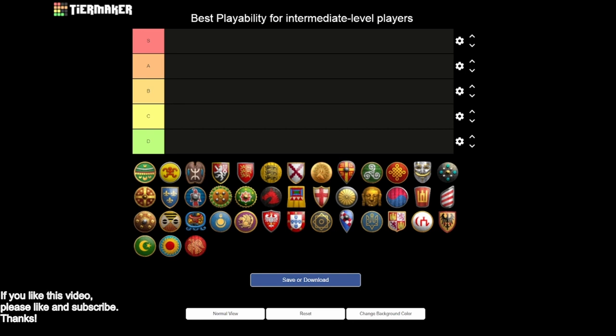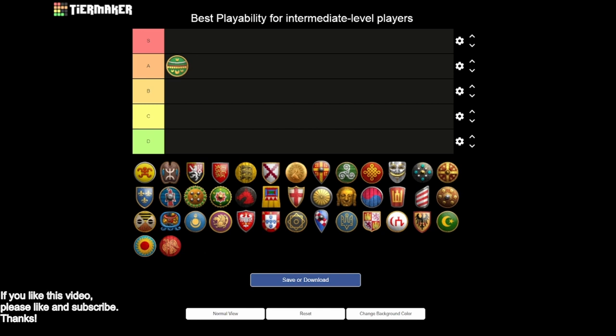First on the list is the Aztecs, and Aztecs are going to go into the A tier. They get some really nice bonuses in the early game - giving their villagers more carry capacity boosts your economy, military is created faster which is huge, you get a little extra gold. You have really good early game options with Aztecs. The civilization also does a great job covering its bases: you can counter with eagles, go Jaguar Warriors against infantry, or great skirmishers with the Atlatl tech.